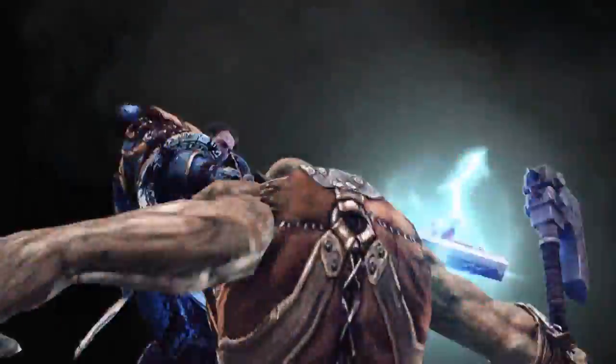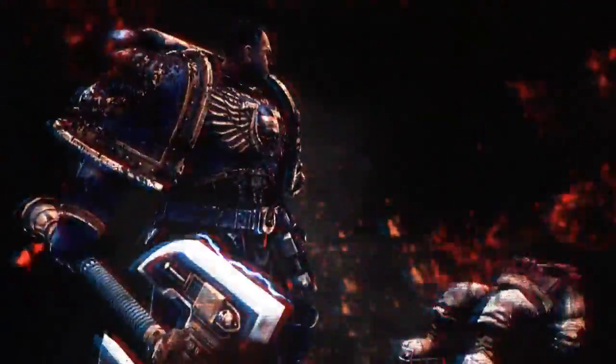The Power Axe is designed with two sharp ends and an extended handle. It allows a Space Marine to engage with enemies while maintaining distance.